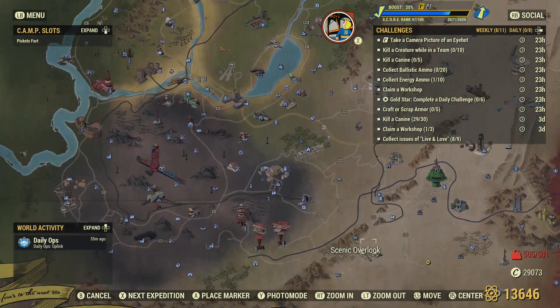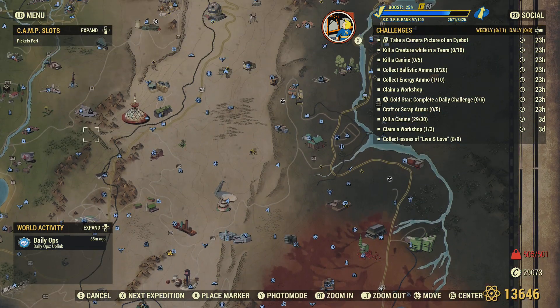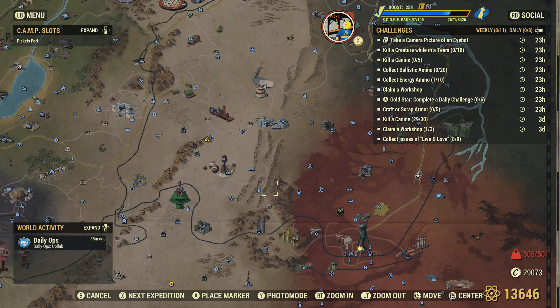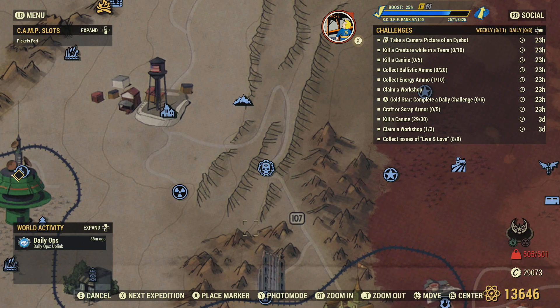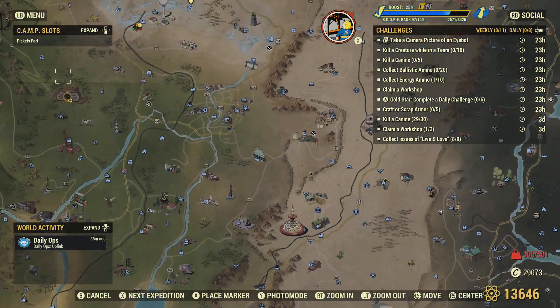That's probably it in terms of main spots, though you're going to find some other random locations. Random spawns all have sort of wolves and stuff. You've got Freak Show over here, which I believe will sometimes have wolves. There's also a random spawn just down the hill from the Freak Show that will have random wolves. Let me know if you have a favorite spot for canines.